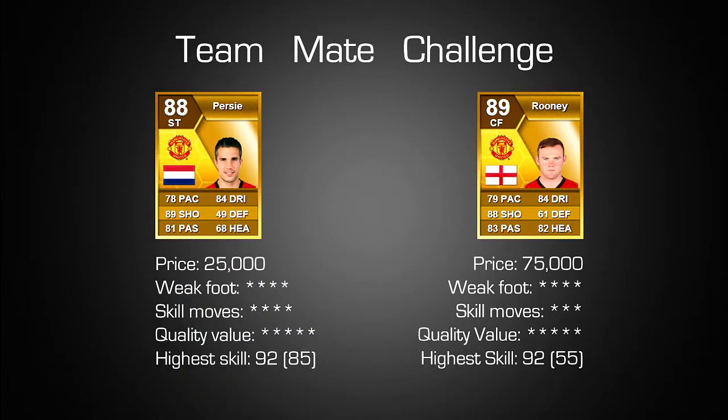Welcome back to another teammate challenge video. For those who don't know, it's kind of like an overpriced vs affordable or go big go home series where I compare two players — but what's different is the price is completely irrelevant and both players are in the same position and play for the same team. In this episode I'm doing Robin Van Persie vs Wayne Rooney, both playing for Manchester United. Wayne Rooney's starting position is centre forward whereas Van Persie is a striker, though both positions are pretty much the same on FIFA.